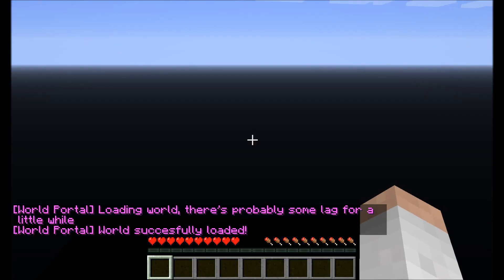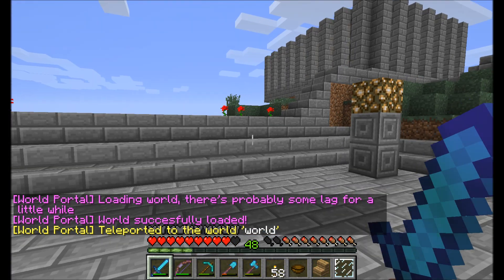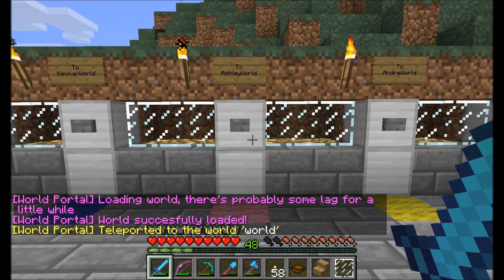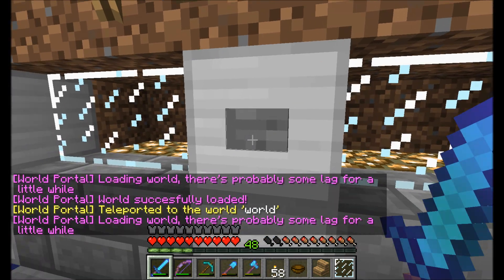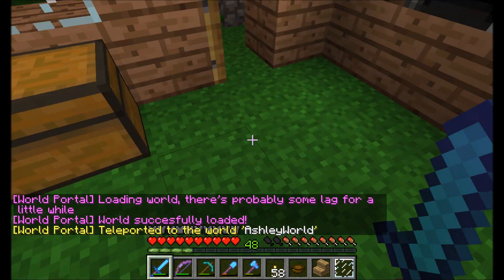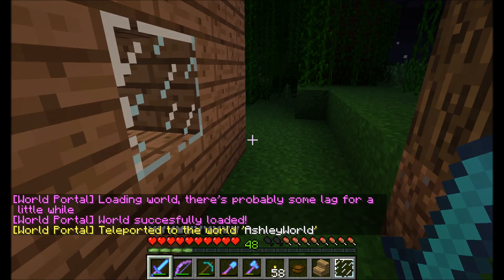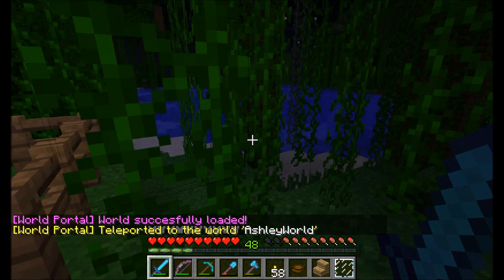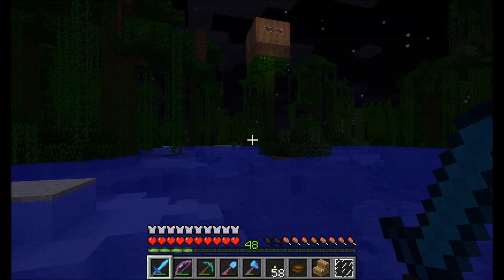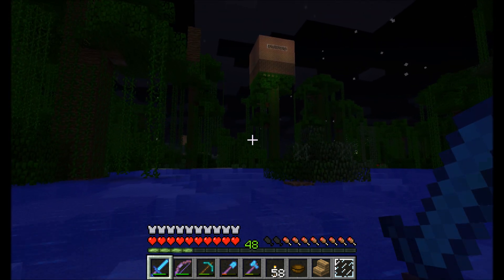Back to Skull Island. We're back on the main plaza here. Ashley's world — we'll take a fast peek. We're on top of her house. All her buildings are over in this direction. She has a tree house. Oh yeah, Caitlyn built the tree house too in her world, but we're not gonna take a look at that.